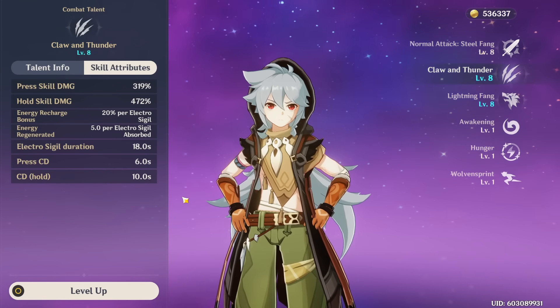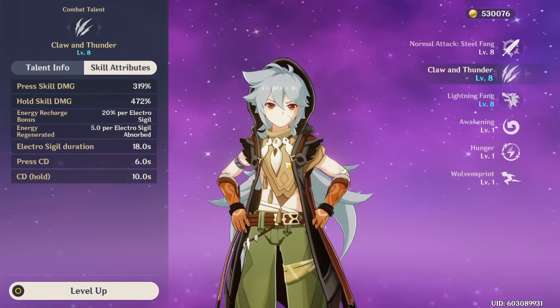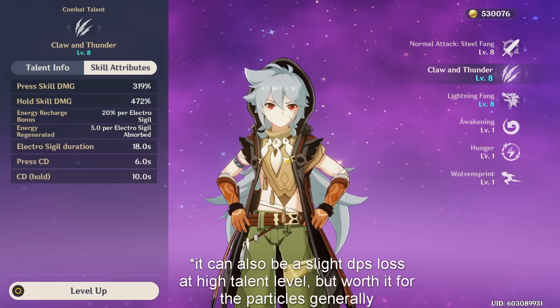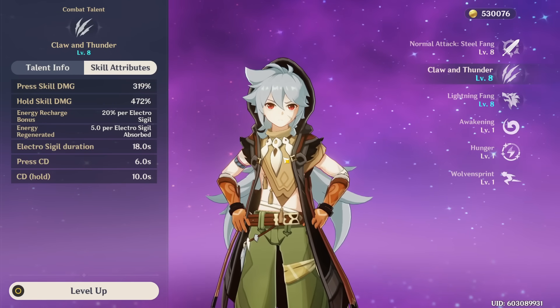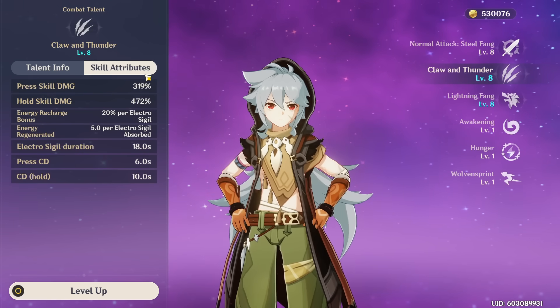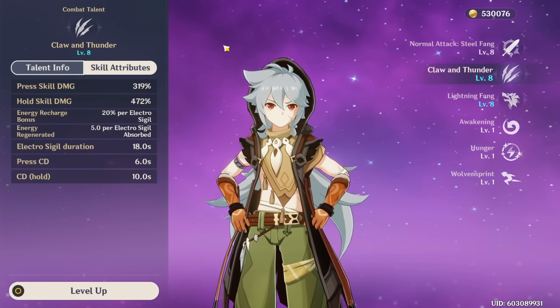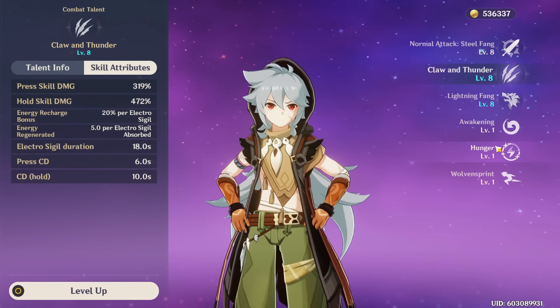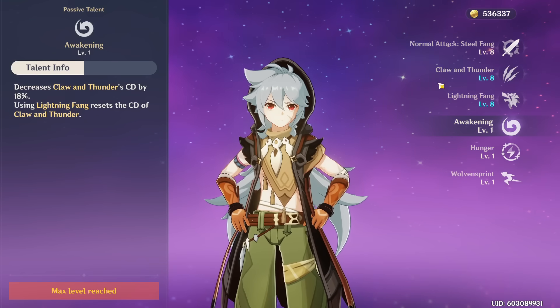The main things to keep in mind: hold does a ton of AoE damage in a big circle all around you, whereas press is faster and hits someone in front of you. The cooldowns are different too — press cooldown is only 6 seconds whereas the hold is 10 seconds. The scaling of this ability is all right; it does give you particles so I recommend using it.